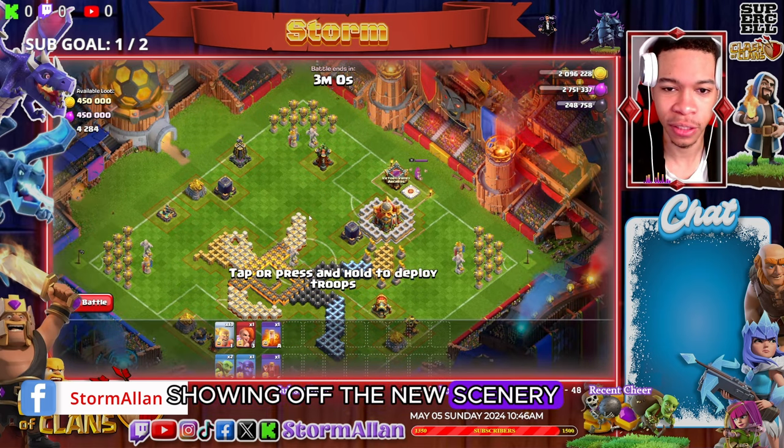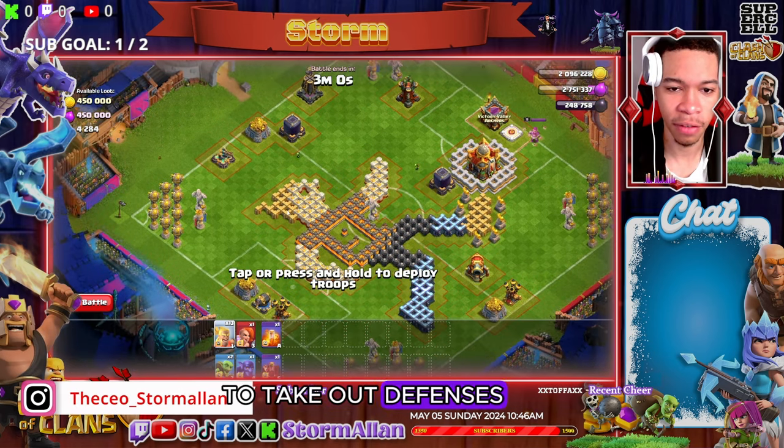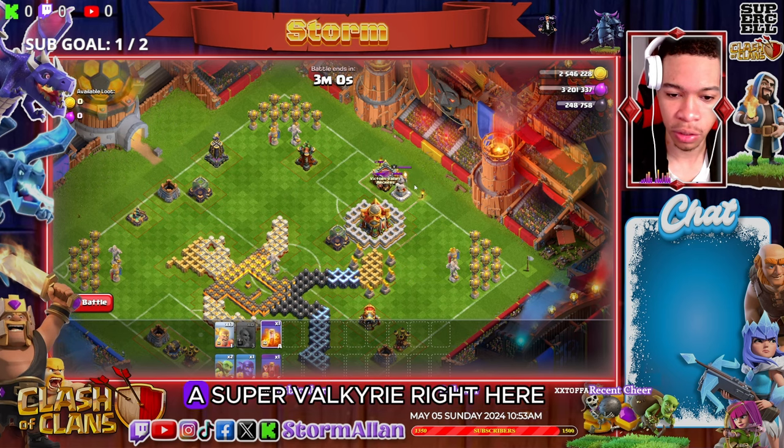We got a little football feel showing off the new scenery, and guys all you got to do is focus on using the kickers to take out defenses. My main focus is drawing out the CC troops, so I will use a super valkyrie right here with the skeleton spells and the bowlers to take out the CC troops.